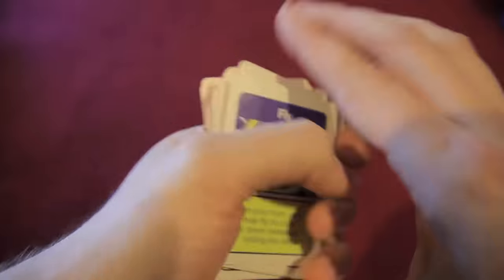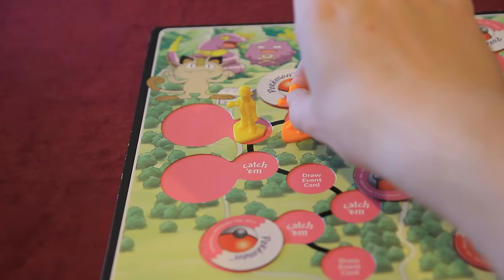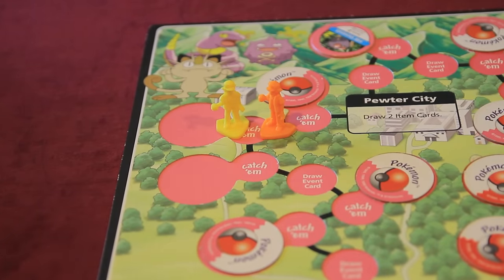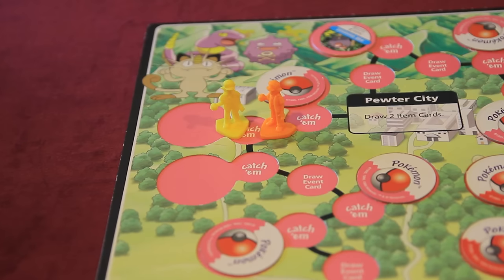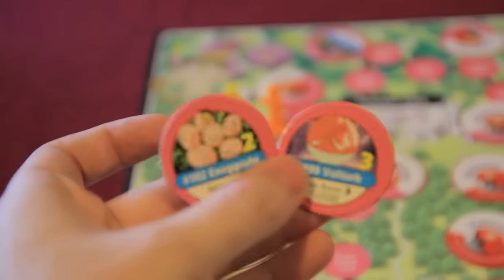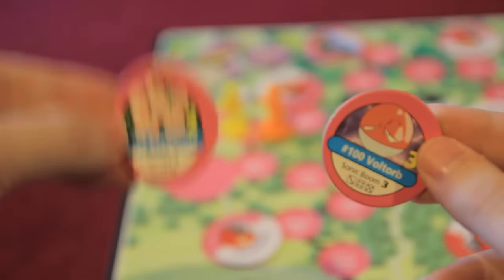Both of these piles offer some absurd benefits that completely break the game. Typically, only one trainer can take up a space at a time, but at any given point, if you pass by another player, you have the option of stopping next to that player to offer a trade or declare a battle. Trading in this instance rarely works. You offer a deal that doesn't include one of your starter Pokemon, and the other player has the option to accept or decline it if they don't like it. It's usually declined.